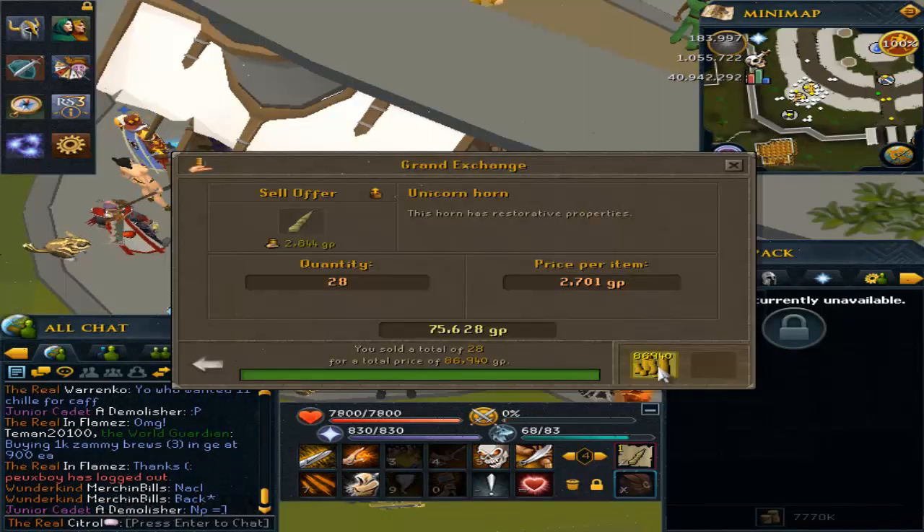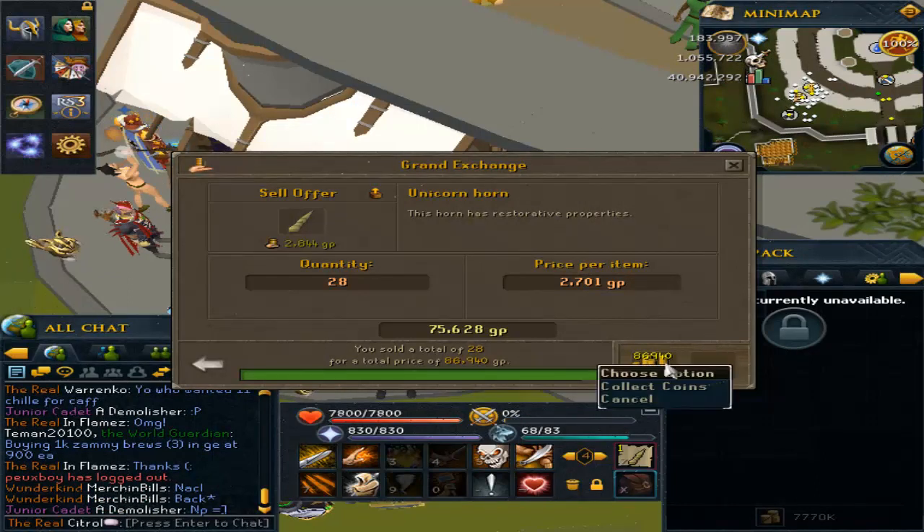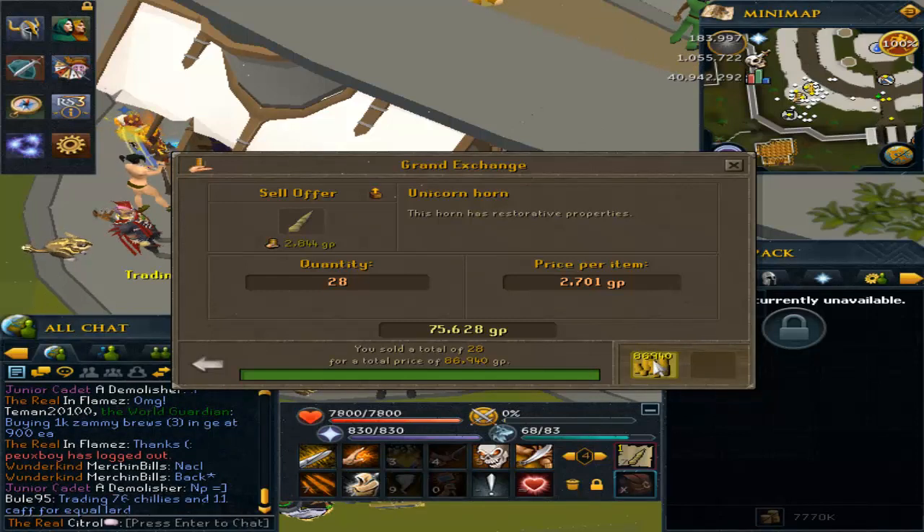Look at this — they sold above GE price right away, instantly. They sold for 86k per inventory! That means this is an 800k+ per hour method, guys. 800k+ for a low-level money-making guide is amazing.